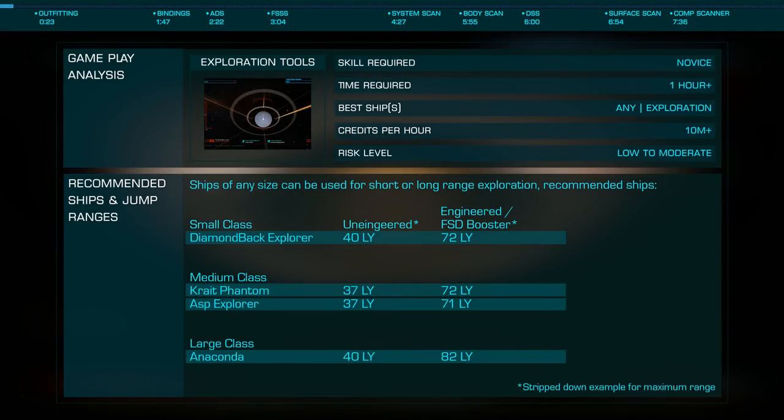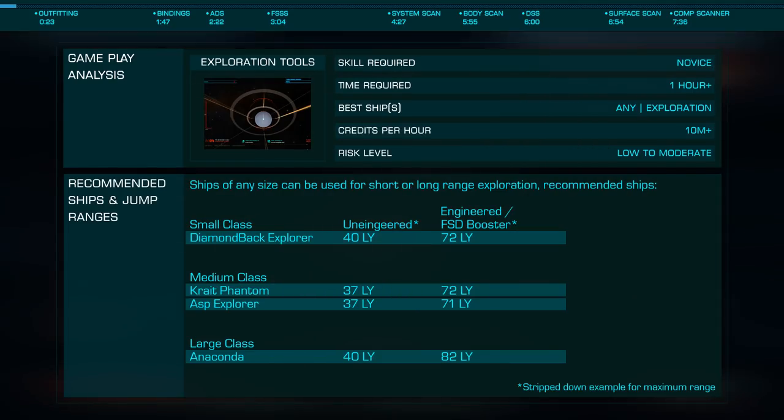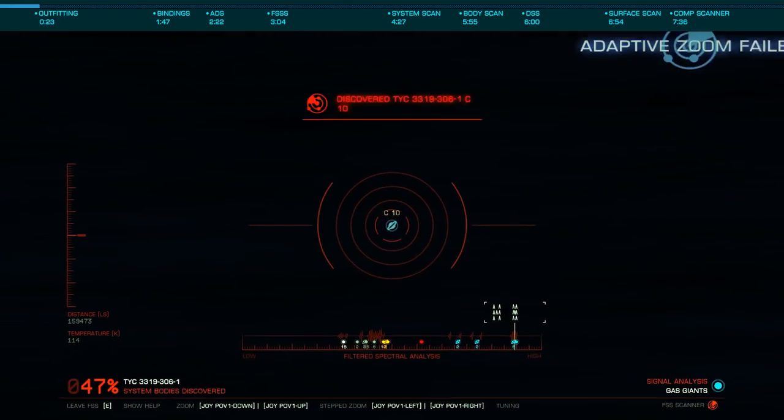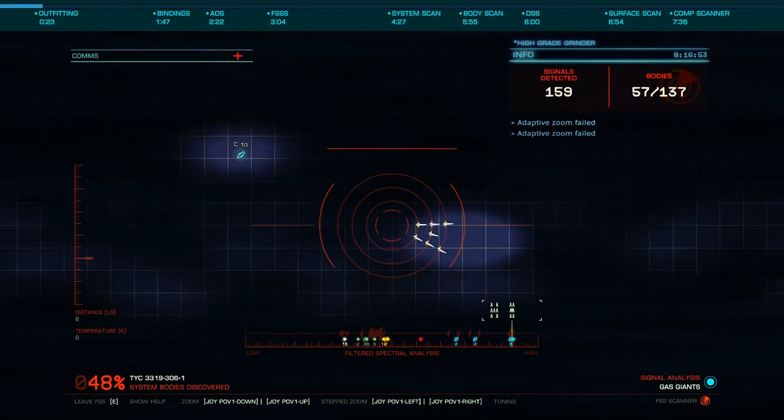Elite Dangerous offers a space exploration experience unlike any currently available. With the ability to visit every star in a simulated, highly accurate to scale, Milky Way galaxy, there is a near infinite amount of space to explore. By some estimations, we've discovered less than three-tenths of one percent of that space, so let's look at the tools that are available to us to explore this extensive galaxy.